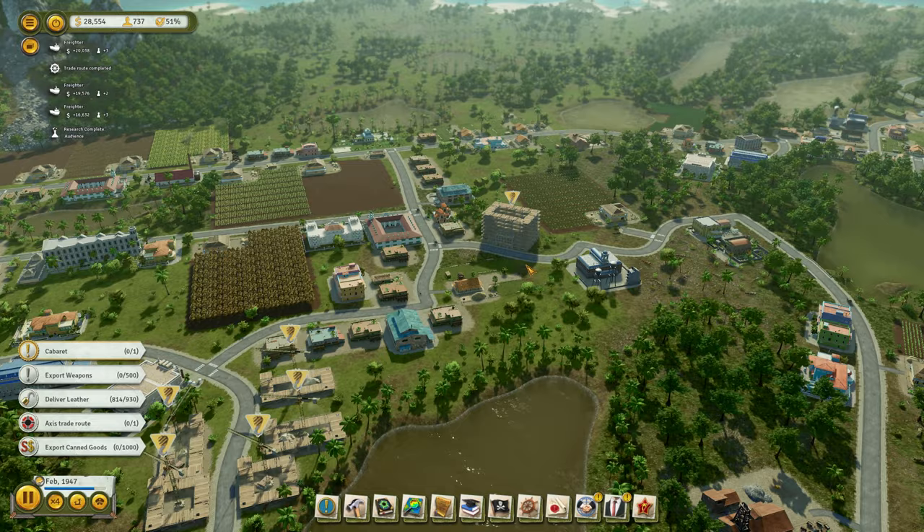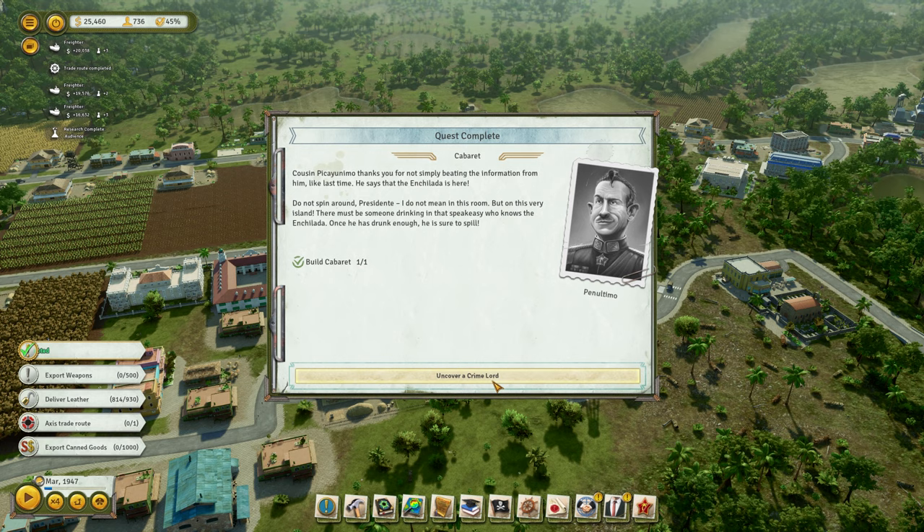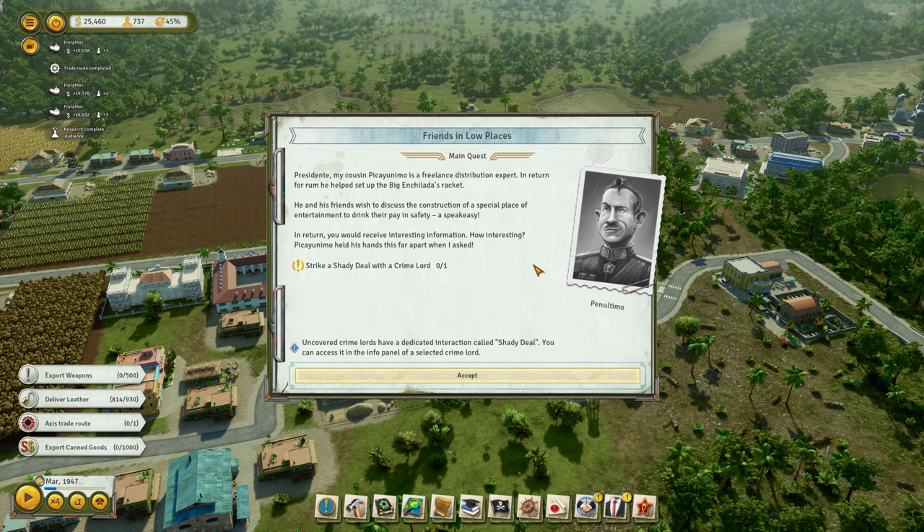This is nearly done now guys. Uncover a crime lord — the cabaret's built. So I need to strike a shady deal with a crime lord. Uncover a crime lord — do a detective interaction called shady deal. You can access it in the info panel.